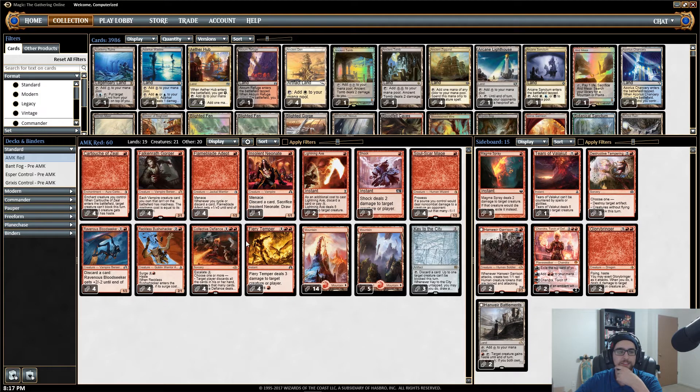The main theme of this deck, if you can tell from the different cards, is this card — we take advantage of Fiery Temper. We've got Ravenous Bloodseeker and the other cards that interact with it. Anyways, let's hop into a game and see how it goes.